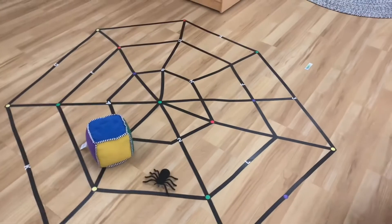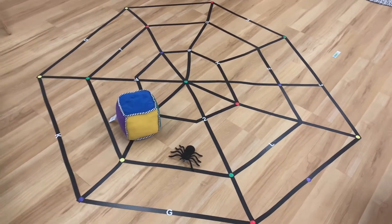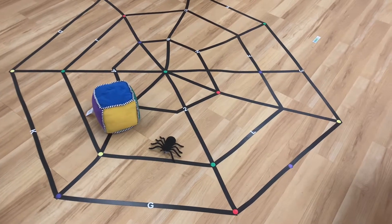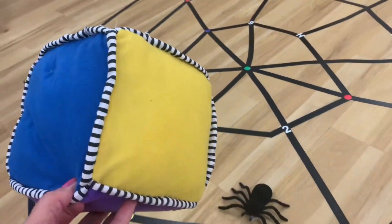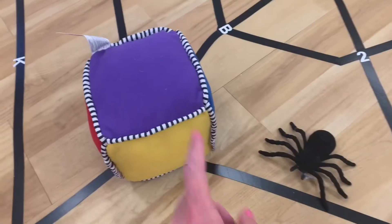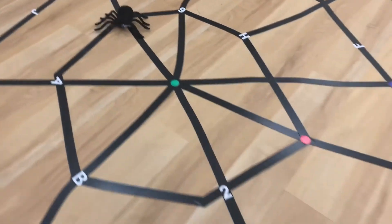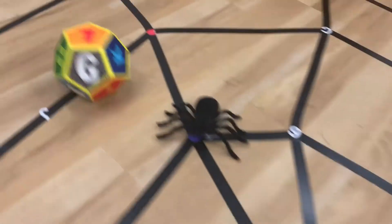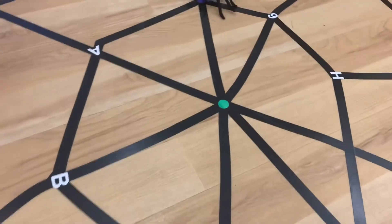This morning I set up a spider web for one of the games we're going to play and I wanted to make sure that all the children could participate from my youngest to my oldest. The youngest students will roll the colored dice, then they'll look for the color that they rolled and put the spider on the corresponding color. The older children roll the letter dice and they'll look for the corresponding letter.